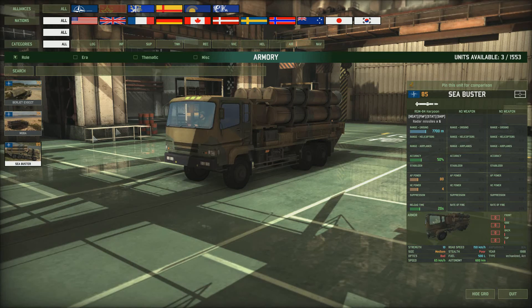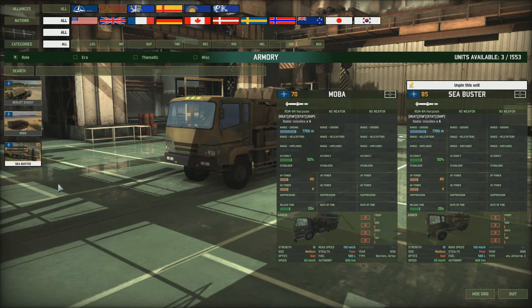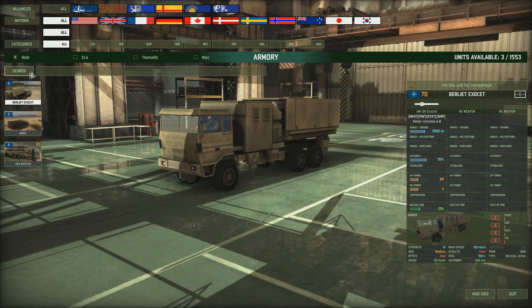Then we've got the Buster at 85 points. It has slightly longer range at 7700 and six missiles, but the accuracy is only 50% compared to 70% on the Exocet. The AP power is the same, HE power is the same, reload times the same. The Exocet has better accuracy and is 15 points less, so even though you lose a little range - and 7000 meters is long enough - and the Buster has six missiles versus four, I'd still go for the Exocet for the better accuracy.